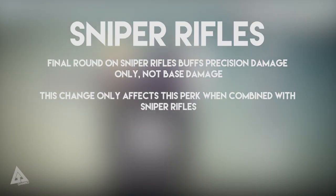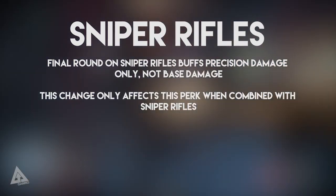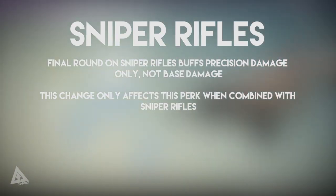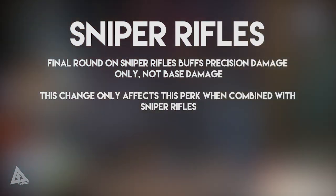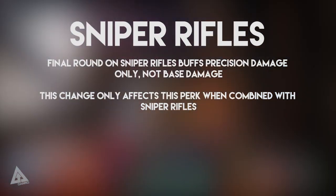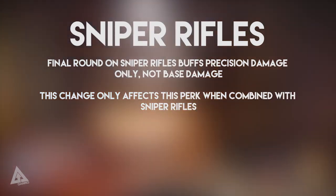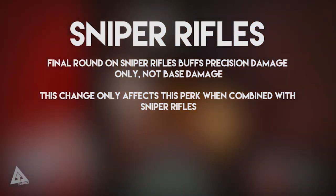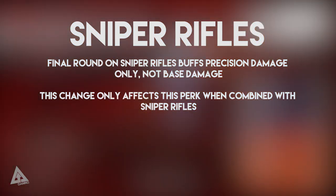It's also worth noting that this change only affects the Final Round perk when combined with a sniper rifle — so hand cannons with Final Round will not be affected. With sniper rifles, when the change comes in September, you will have to land a precision shot for Final Round to trigger. I know a lot of people with Final Round are probably going to hate this, but in Trials of Osiris it's been ridiculous — hearing someone fire off their bullets just to stack Final Round and get a cheap body shot is not cool. At least this way it separates people who can actually snipe from those using it as a cheap tactic.